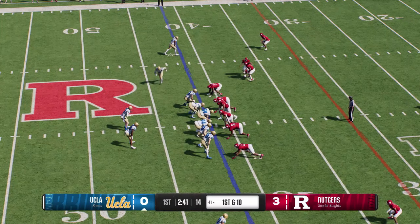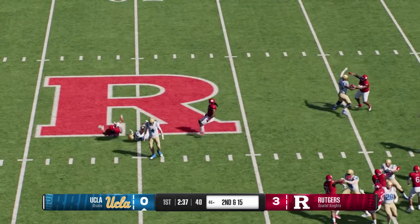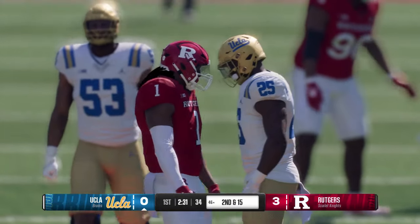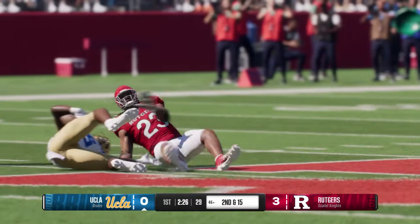Wide receiver shows motion. They'll leave it with him — that play just never had a chance. They knock him down for a loss of five. The offensive line had everybody blocked except the defensive end — he was able to sneak into the backfield and get the tackle for a loss.